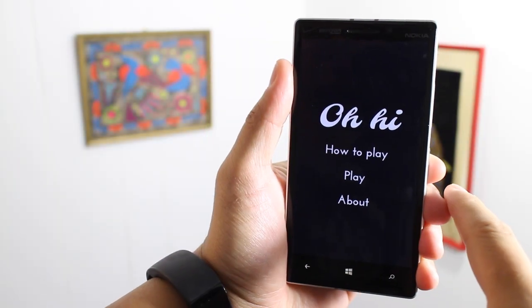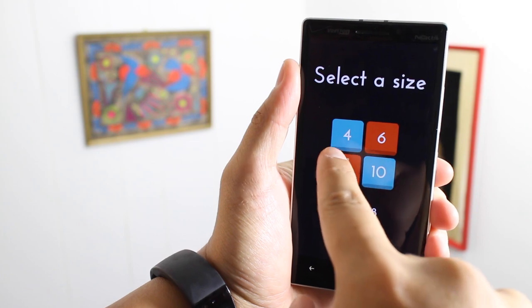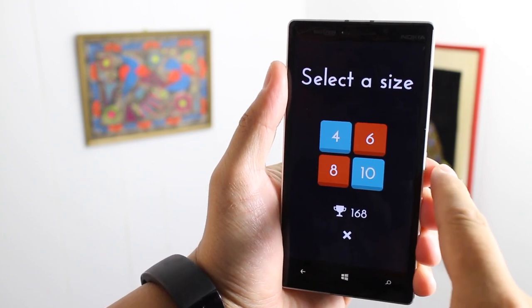This puzzle game is very simple. You just need to fill up the grids while following three rules. There are four different sizes: 4x4, 6x6, 8x8, and 10x10.